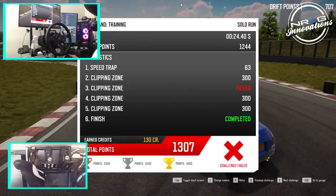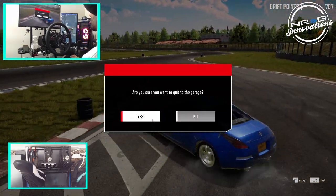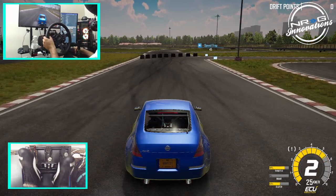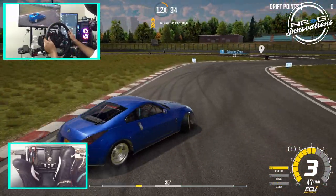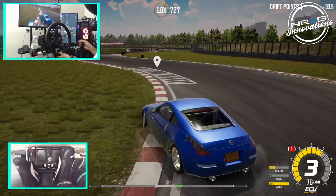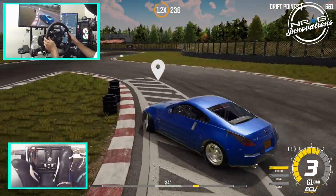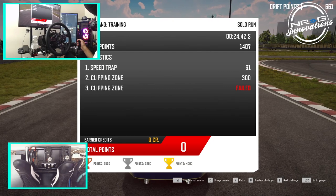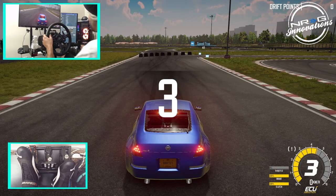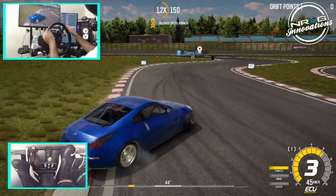We're going to have to readjust and see if we can't get a better run. All right, challenge with the Z. I think we may have missed that one — yep, we did. The Z is much more powerful now with the V8 in there from last time. We gotta try and get that third clipping zone — we're gonna keep trying until we can get it. We are on stock tires and stock suspension; we just have the angle kit in the front.